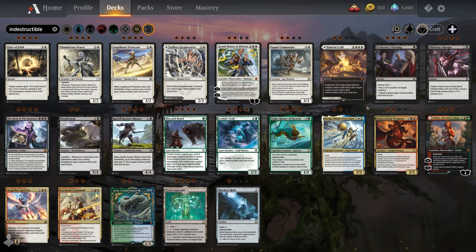Next we have Magecraft, also from Strixhaven. Magecraft basically says whenever you cast or copy an instant or sorcery spell, something happens. Prismari Pledge Mage can't be blocked. Symmetry Sage gives target creature you control base power two until end of turn. Dragonsguard Elite gets a +1/+1 counter. It's going to be different with every creature, but Magecraft basically just means whenever you cast an instant or sorcery spell, trigger an effect of some kind.